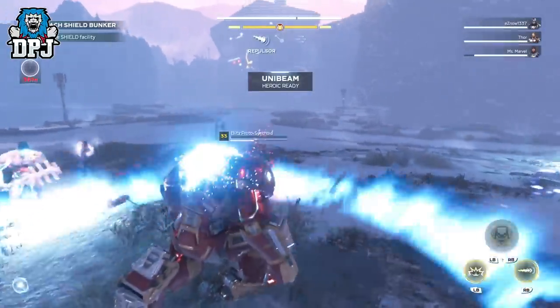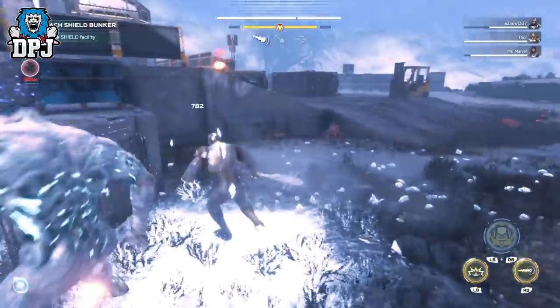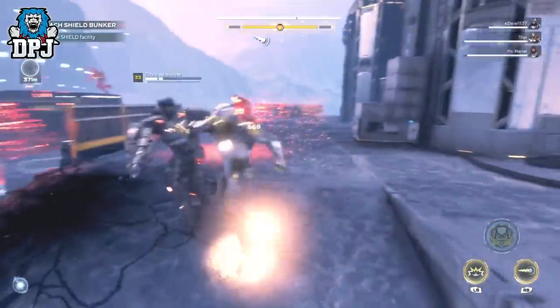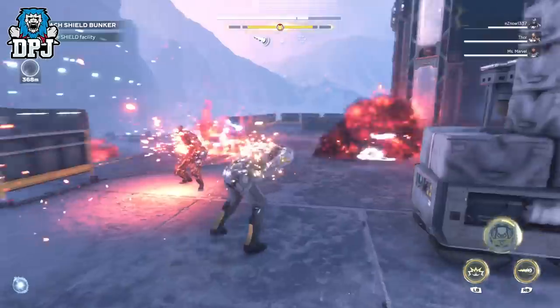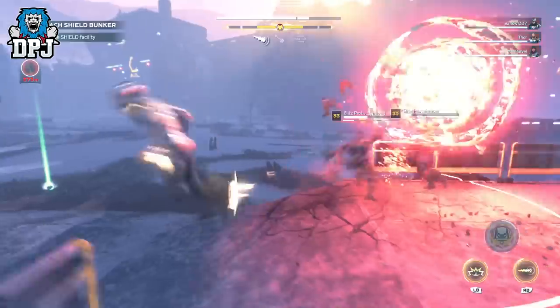The only people I have seen reporting getting exotics were all over that 130 power level. I can't confirm this is needed, but it does seem they drop more for people over this level during the activities I'm about to showcase to you. So how do you get exotics and where do they drop from?